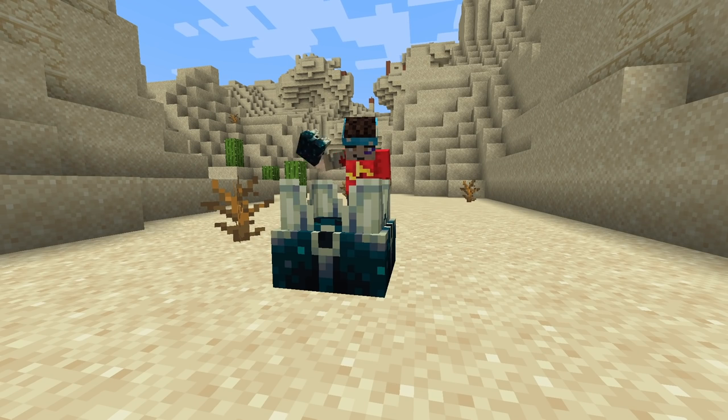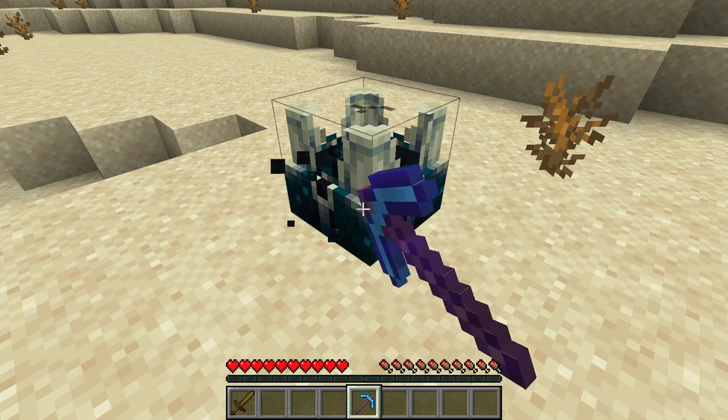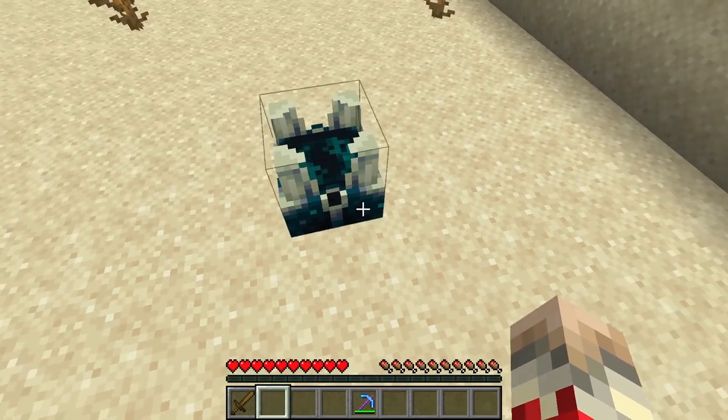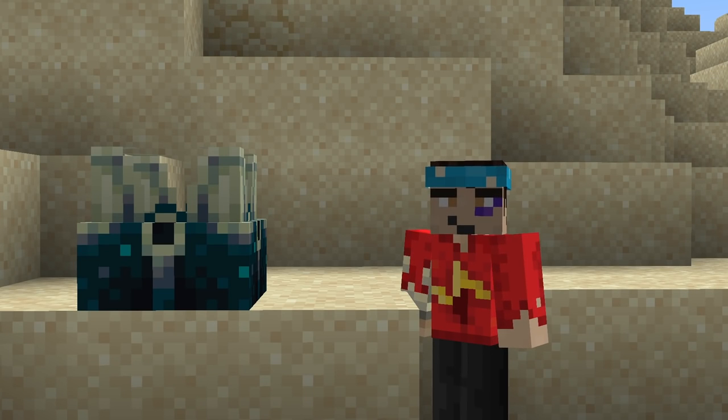This block is the Skulk Shrieker. You probably know it as the thing that spawns the Warden, which it is, but it also has some extra functionality that's not quite as obvious. If you silk touch this and place it down somewhere hoping you've got a sweet new warden spawner, you're out of luck, because player-placed shriekers won't summon wardens. You might think it just becomes a pointless decoration block, but the shrieker actually still does some stuff — it just works slightly differently.